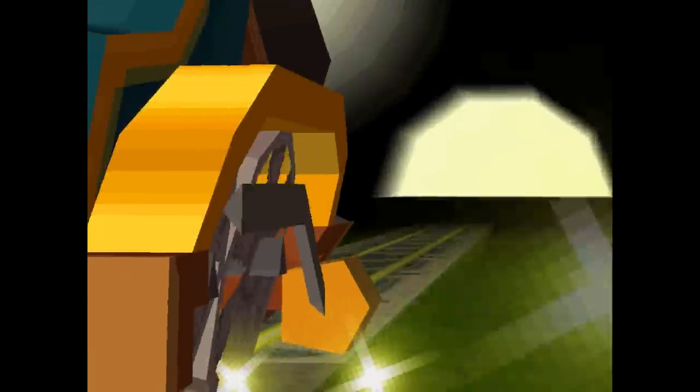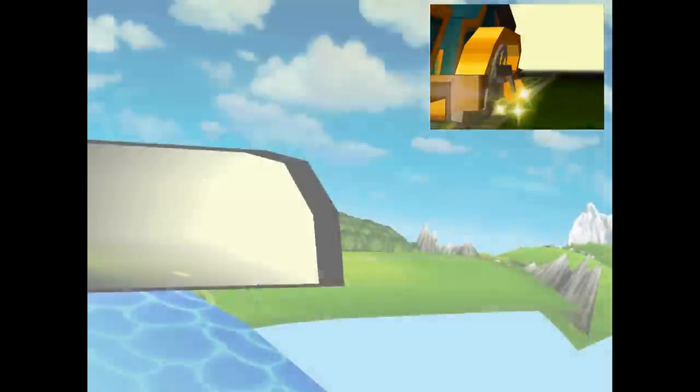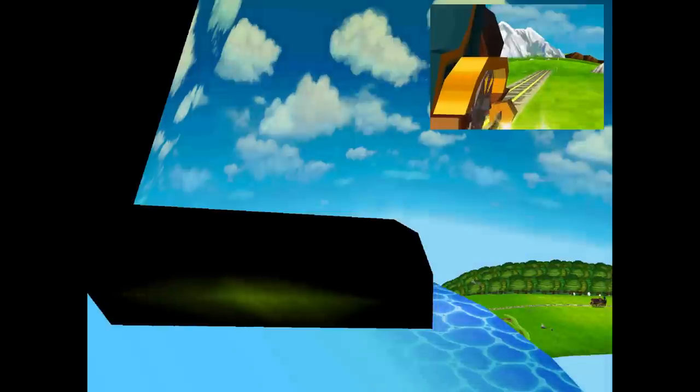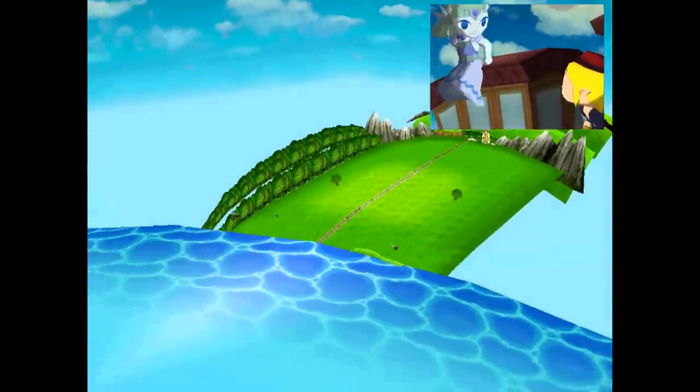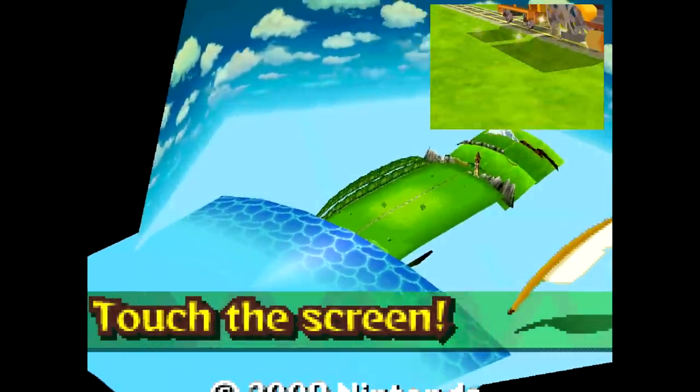Right at the start there was something interesting on the intro title screen. The tunnel Link goes through is its own room — the environment travels backwards while the train stays in place. The track environment extends way further down than the player would ever see, and includes a second track stored underneath. On the overworld map, none of this happens — it's an optical illusion animating textures to give the perception of movement.